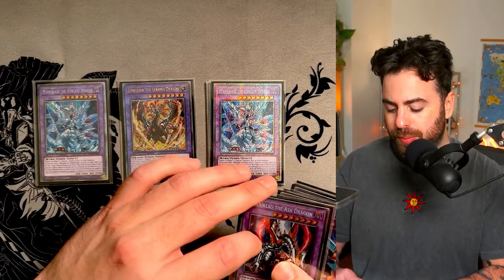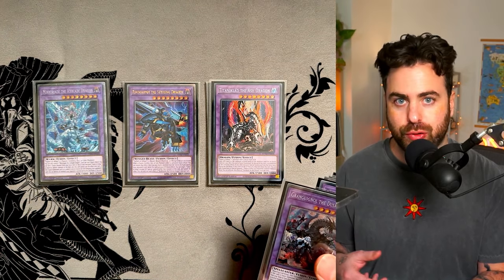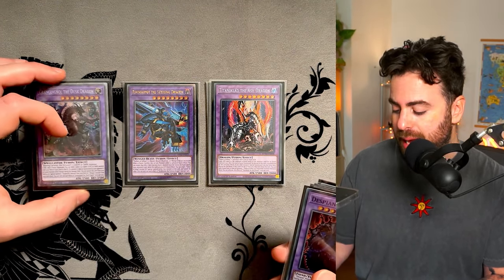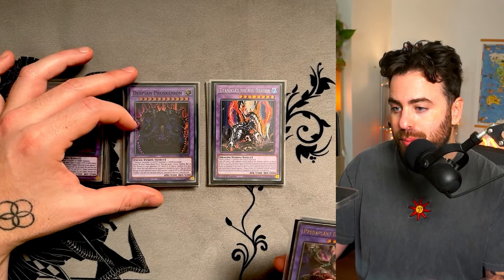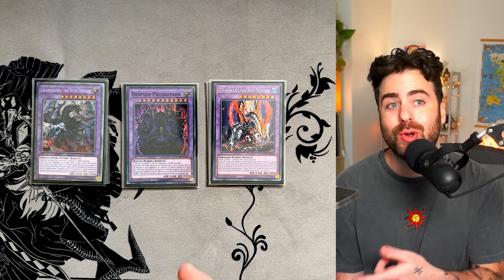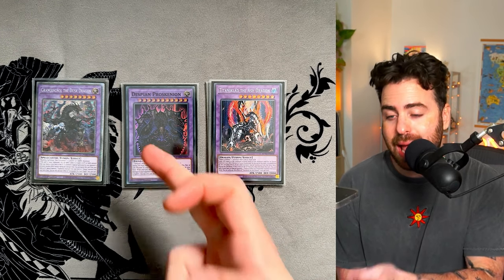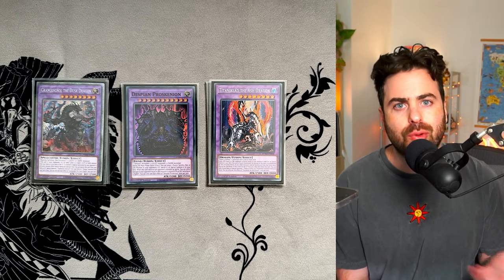Playing one Lube, one Titanic Clad, one Rinbrum — which is just such a good card, it helps you play around Shifter so you need to play it. One Granganiel because we're not playing Puppet — I didn't feel the need to even play two, just because it's a different kind of build. And Despion Proskinion, which is the counterpart — we're not playing Quirtus, we're playing Proskinion. You'll see in the gameplay that you can steal your opponent's Sylvia from the graveyard and activate it as an Omni Negate. So as you're cracking a board, you can get an extra deck monster from your opponent to either protect your combos, steal a Little Knight, steal a Desiree — stuff like that.